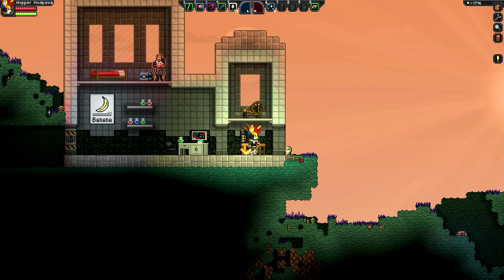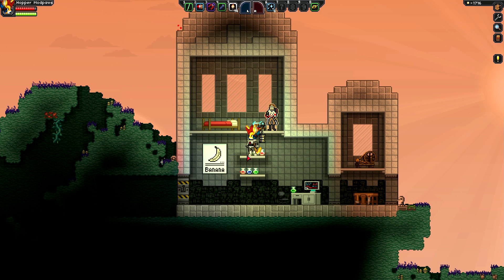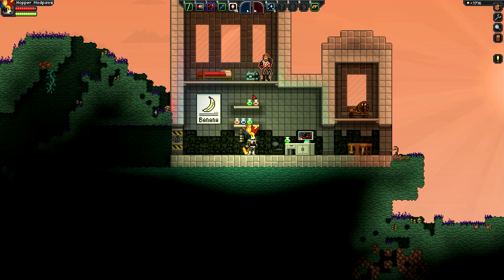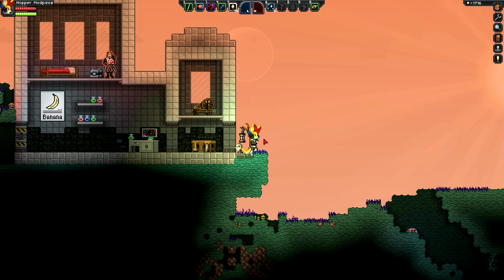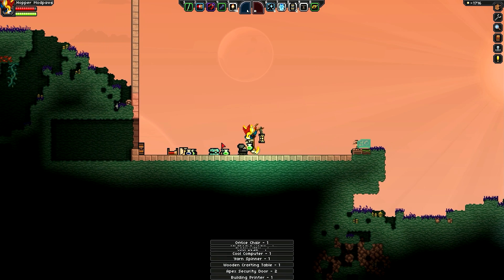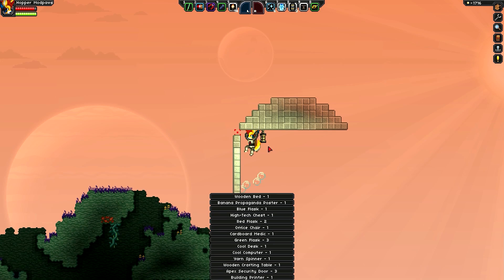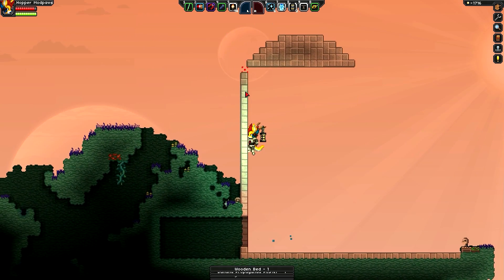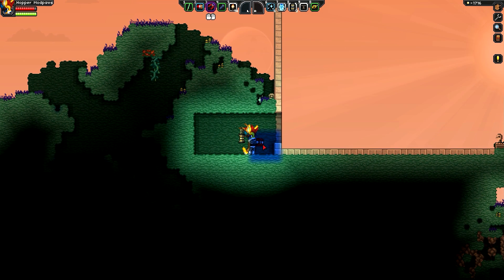Before I activate the building scanner, I just want to let you guys know — it's going to take the whole building, but it's not going to take placeable objects like the banana poster, the bed, or the doors. Now as you can see, none of that stuff came with it but the whole building is gone — the background is gone, the platforms are gone. It didn't take the roof and it didn't take the wall that was directly below the marker. So we would have actually wanted to put it over and down one.